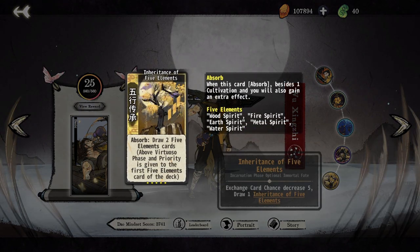Finally, Inheritance of Five Elements draws two high-tier cards of a single element and is a great way to improve almost any board. Always a great pickup, but don't forget you will lose 6 exchanges as soon as you click the breakthrough button. If you have less than 6, spend them before you break through.